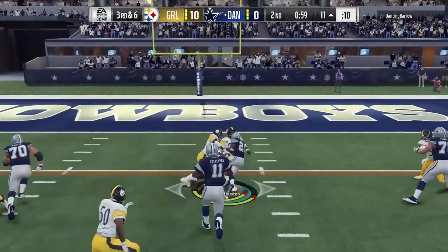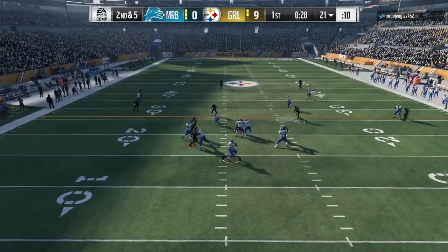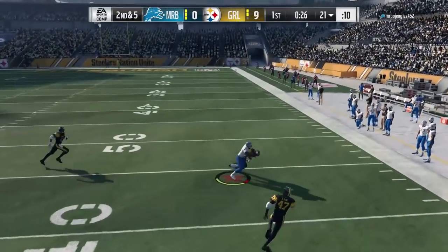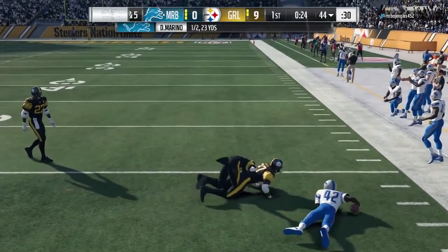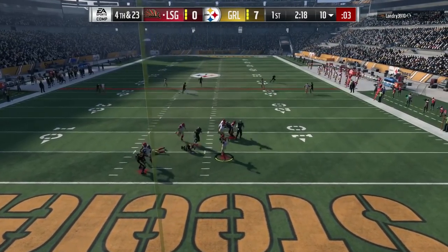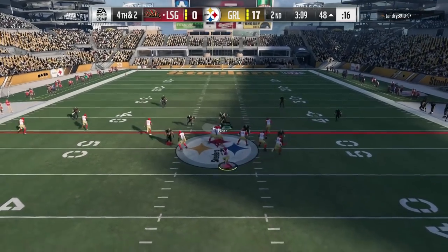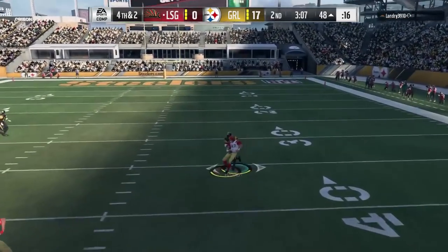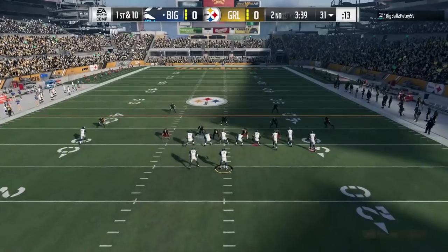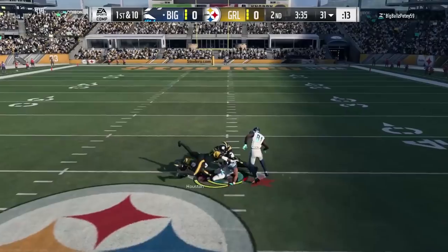This is a perfect cover two type of safety. The speed — he can get to the sidelines, even as another ball gets completed on him. But he's got height, he's got the speed, and he's got a little bit of pop on him. Boom — saved the fourth down conversion, basically ended that drive for my opponent because of that play. I love him so much because the play rec, the zone, the speed getting out to the sideline.